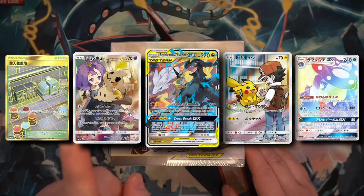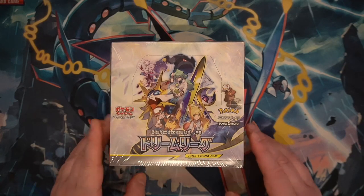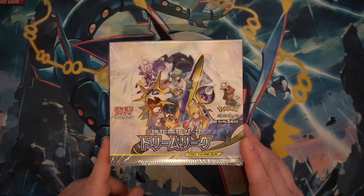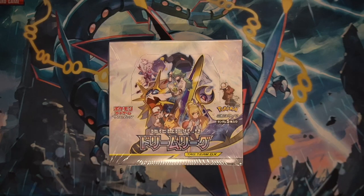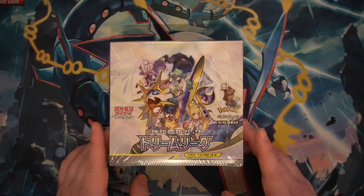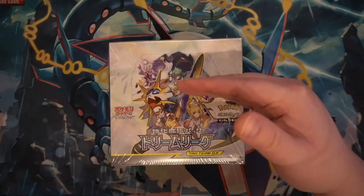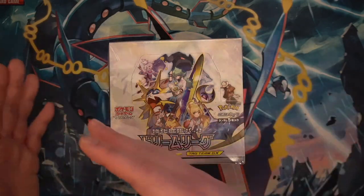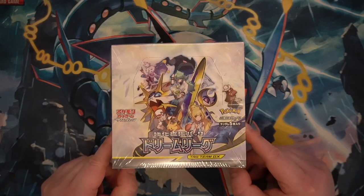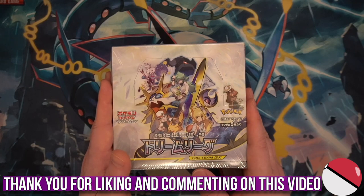Why do I think that? Because as you can see by the chase cards Dean is flashing on screen, they have some pretty incredible chase cards — most notably the Reshiram and Zekrom GX full art tag team card, and the biggest one you can pull in this set: the Pikachu featuring Red character card. This is not a trainer full art — it's a character card. Trainer full arts say the trainer's name like 'Red' with the Pokemon in the background, but in this set it's flipped: the Pokemon is the main character featuring the trainer.